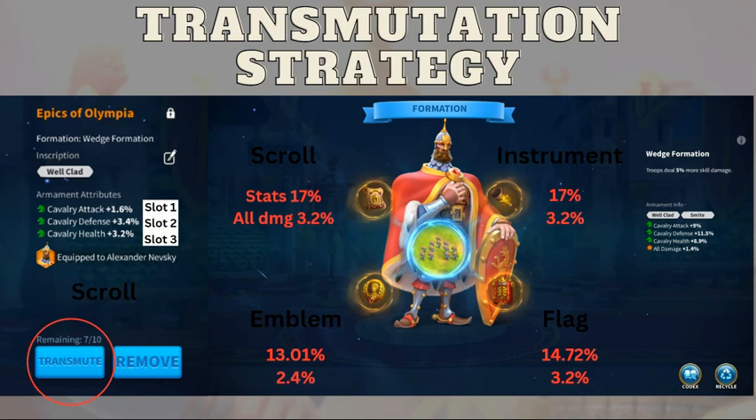Let's go over the basics of armaments. When you open up the armaments, you're going to get one of four types. The top left is always going to be the scroll, top right will be the instrument, bottom left will be emblem, bottom right will be flag. There are also different formations — the most popular one right now in February 2024 is wedge, but some people also use arch for smite.